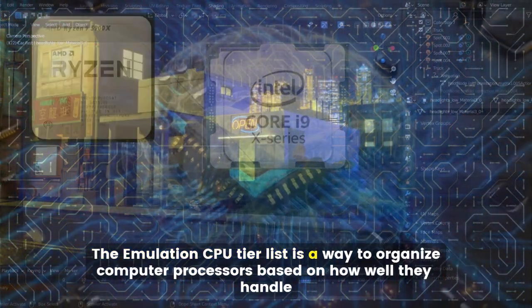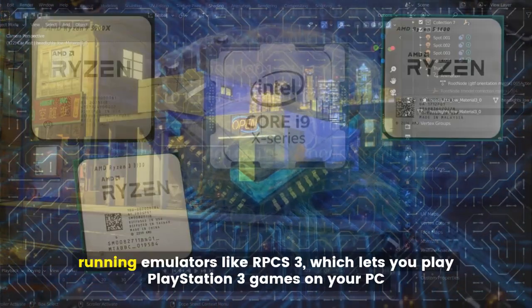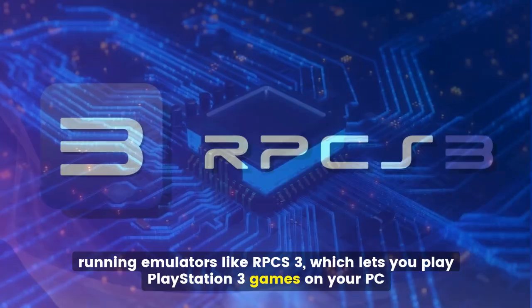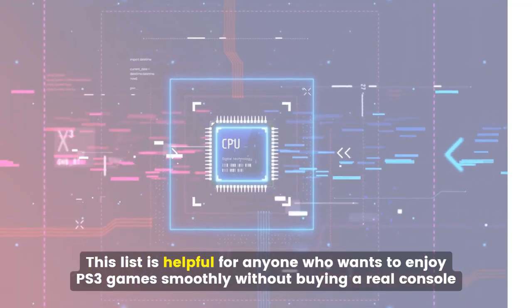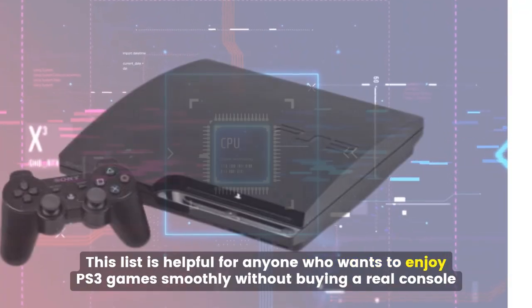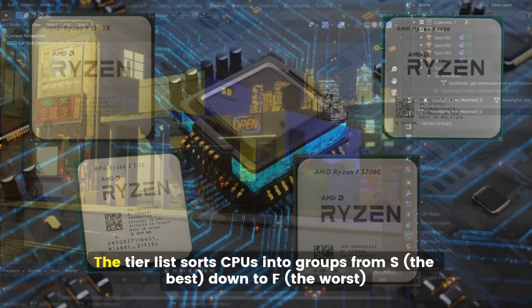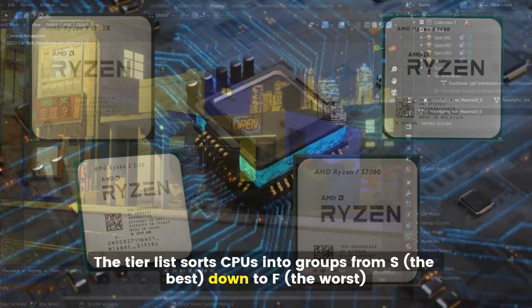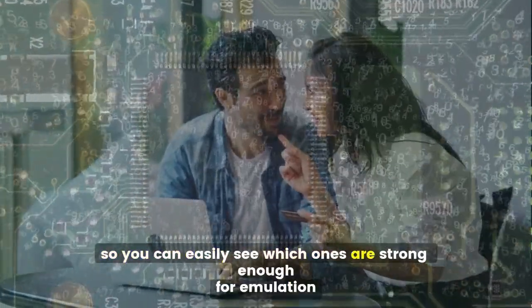The Emulation CPU Tier List is a way to organize computer processors based on how well they handle running emulators like RPCS3, which lets you play PlayStation 3 games on your PC. This list is helpful for anyone who wants to enjoy PS3 games smoothly without buying a real console. The tier list sorts CPUs into groups from S, the best, down to F, the worst, so you can easily see which ones are strong enough for emulation.